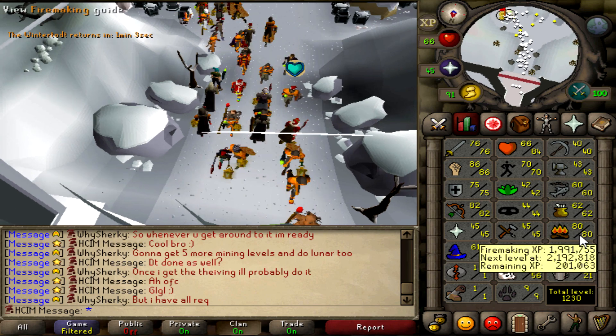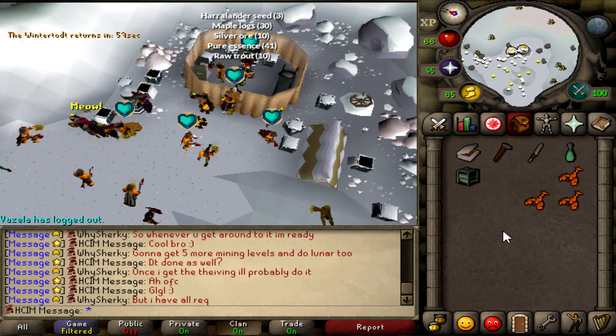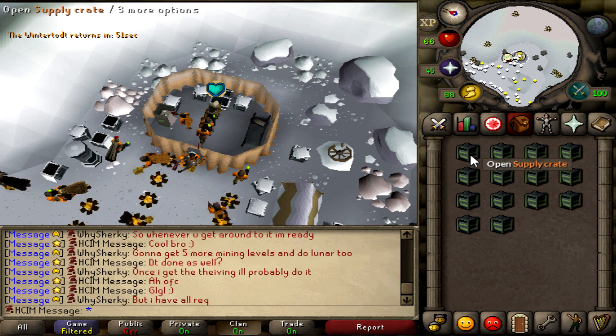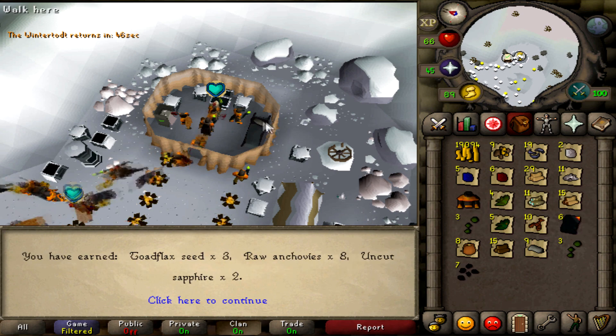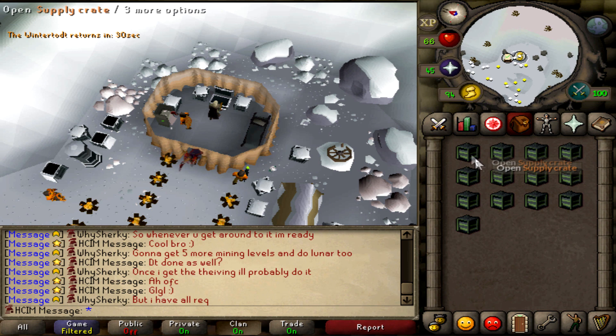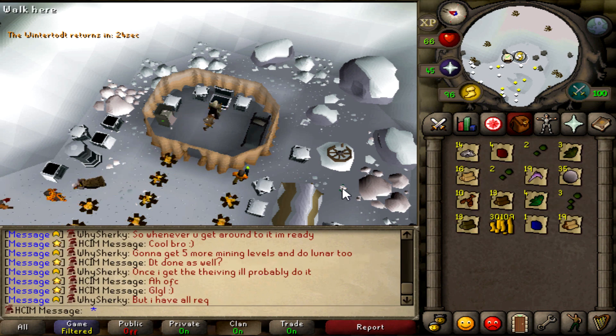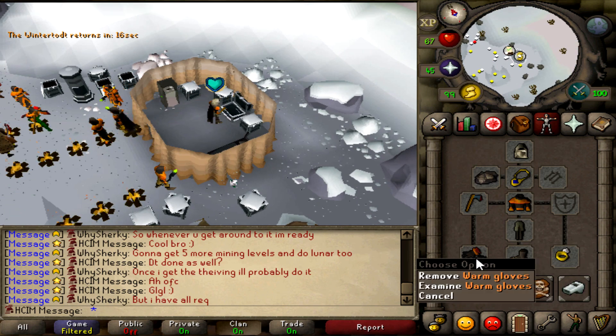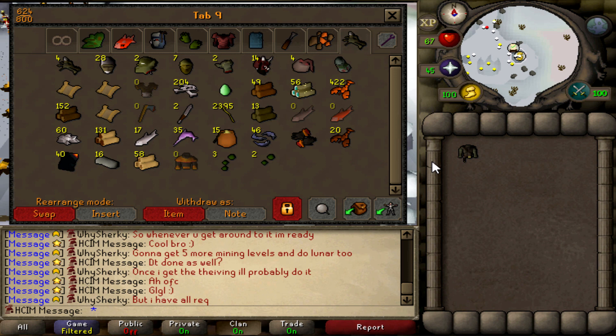We just hit 80 firemaking about four or five hours later. Going to open the next batch of crates — there are quite a lot, so after this I will open them after each skill milestone. After the time lapse, all crates are opened. We now have two pieces: the Pyromancer Garb and the warm gloves, which is very nice as that gives me an experience bonus. In terms of seeds we're doing okay. I'd really love to get a Tome of Fire now since 40 burn pages is pretty decent. Let's continue — I don't want to waste time and want to reach 99 firemaking as soon as possible.